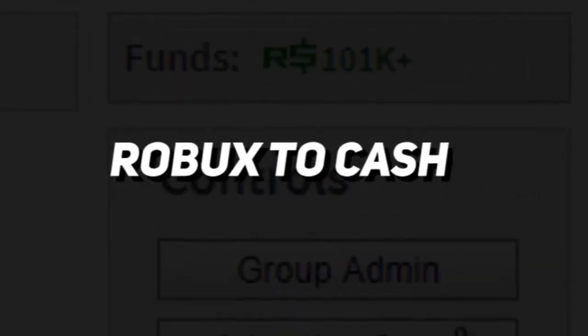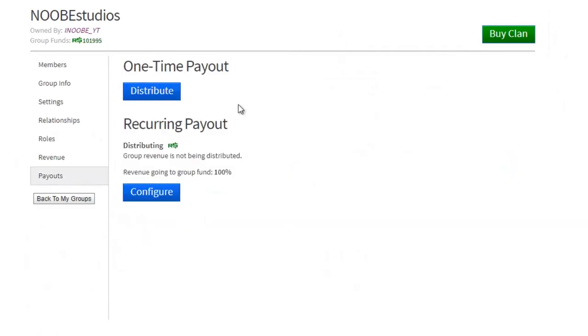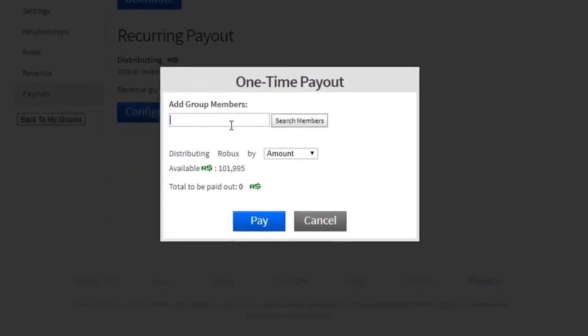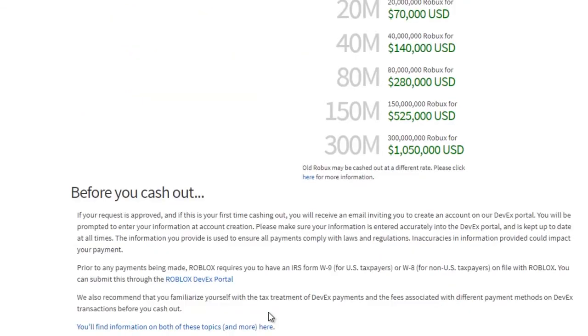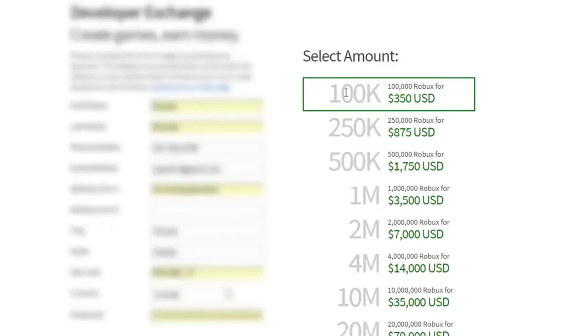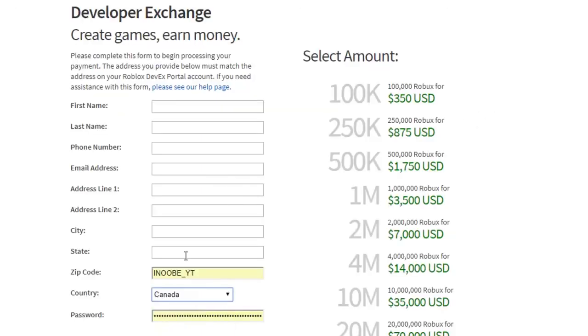Robux to Cash: The most straightforward approach to cash in your Robux is quite simple — just trade your collected Robux for real currency. When you have enough Robux set aside, you can utilize the developer exchange program to convert them into genuine cash. The main issue is that not anyone can do this; it truly takes a lot of work to arrive at that point.